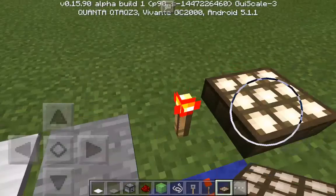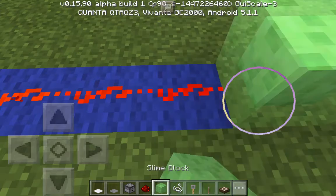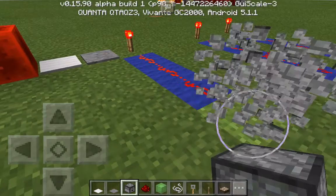This here is one of the most commonly used redstone materials — it's called the redstone torch. Next to that is redstone dust, which extends the signal to wherever you want it to go, such as to this slime block or to this dropper.